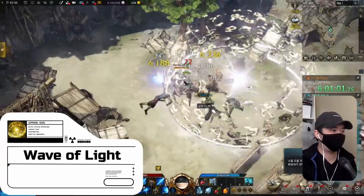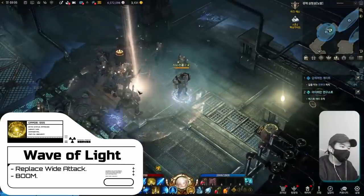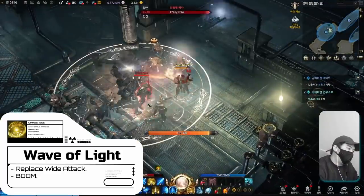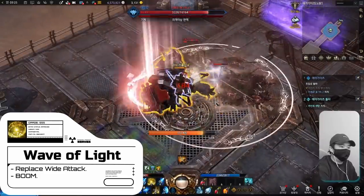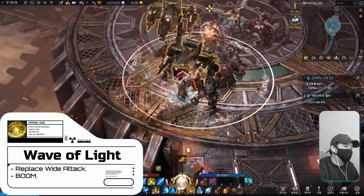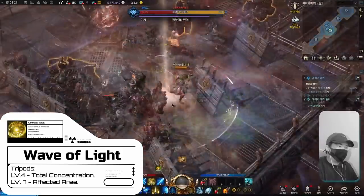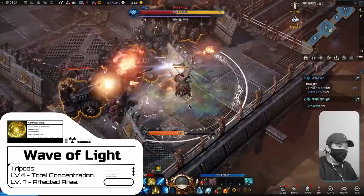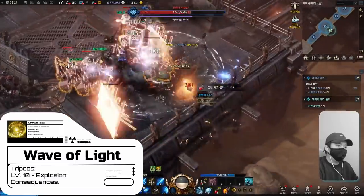At level 36 we get Wave of Light, which replaces Wide Attack. This skill is super satisfying to use — you target an area on the ground and after a cast time you do massive damage. Wave of Light obliterates anything in its range, and you want to use it carefully since it has a long cooldown. Pick up Total Concentration to reduce the cast time, Affected Area for 20% more AoE, and later on Explosion Consequences which leaves a lingering DoT on the ground.